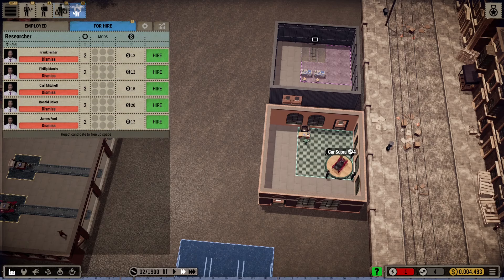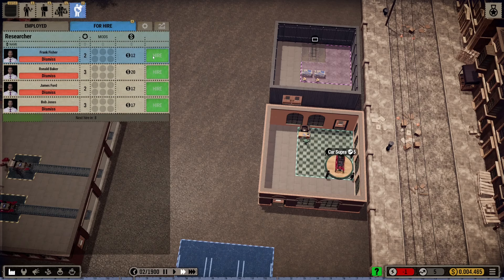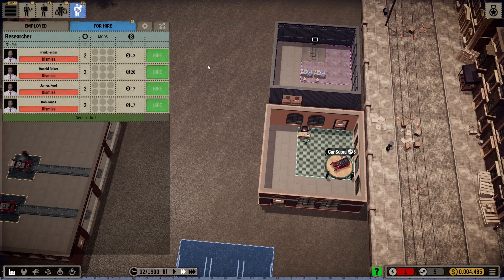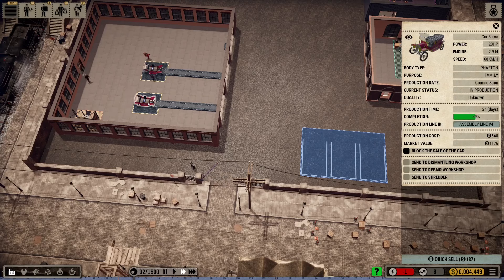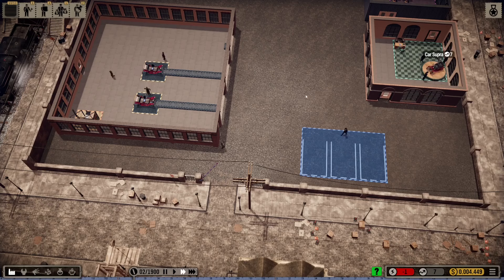We're only going to get one salesman for now, and we'll get two researchers — that's it, that's our staff sorted. Wow, these cars are coming along very nicely. Let's just click that and speed it up a little bit. We are getting customers in already, very interested in the cars — unfortunately they're not ready yet.